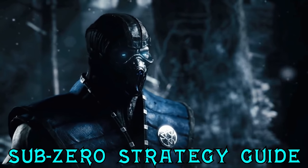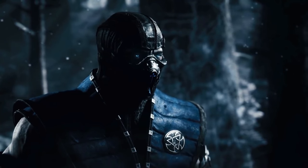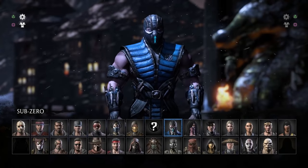Sub-Zero is the cold-hearted ninja from the Lin Kuei clan that's ready to freeze the balls off anyone who stands in his way. In MKX he's able to use a mix of both offensive and defensive tools to gain the upper hand.